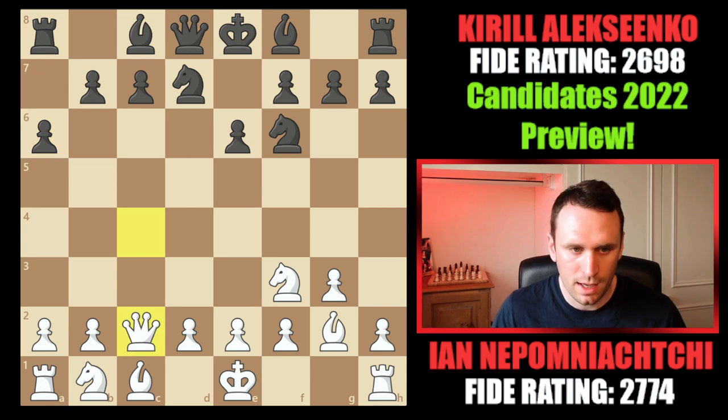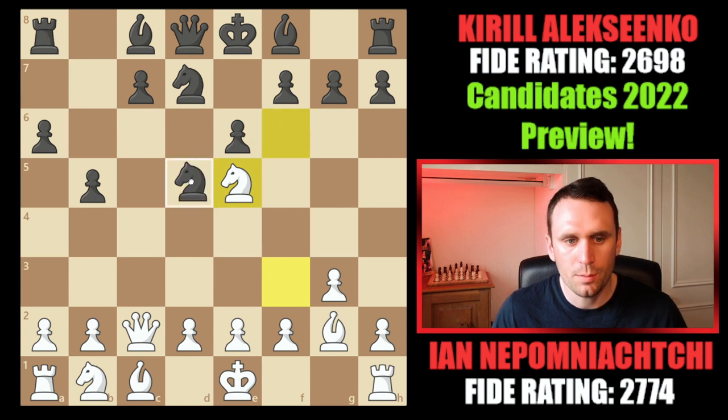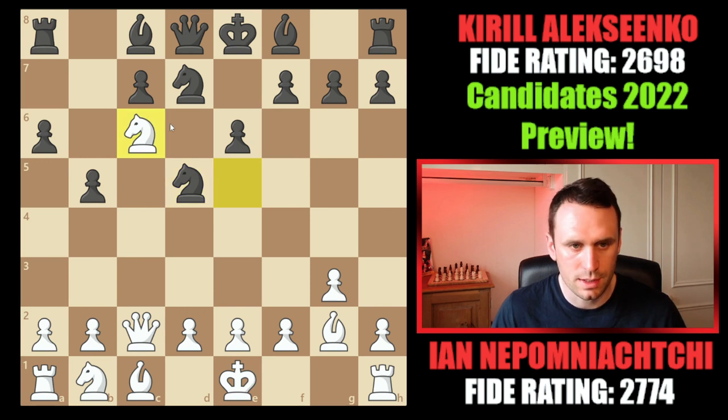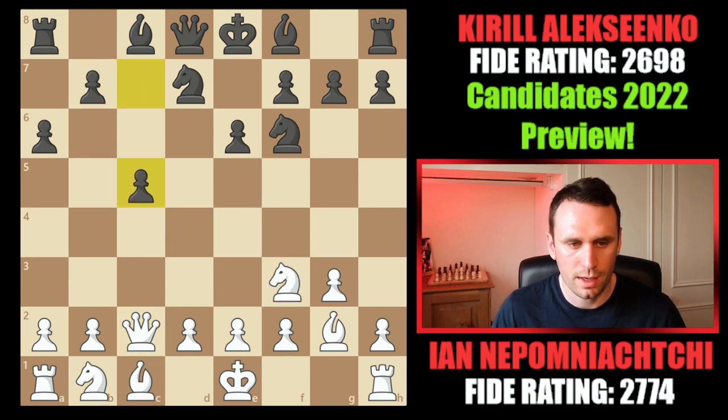Nepo drops back anticipating b5. Now if you go b5, it's not so good because Ne5 is coming — you open the diagonal and if you block with Nd5, the standard response, then the knight sits on c6 blocking the pawn. It's a backwards pawn and not a fun position for black.